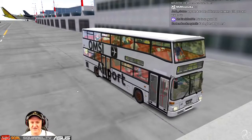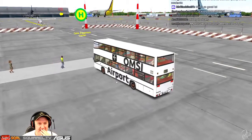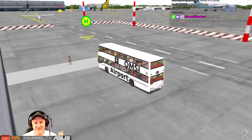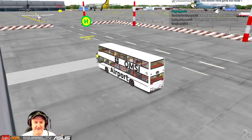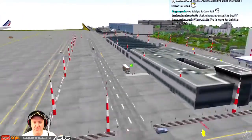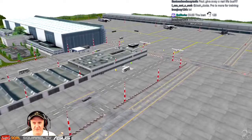I genuinely followed the signs. It said ring line one and two and I chose two because I'm on line two. But now I get the feeling I should have chosen one, because what it probably meant was Terminal One and Two.